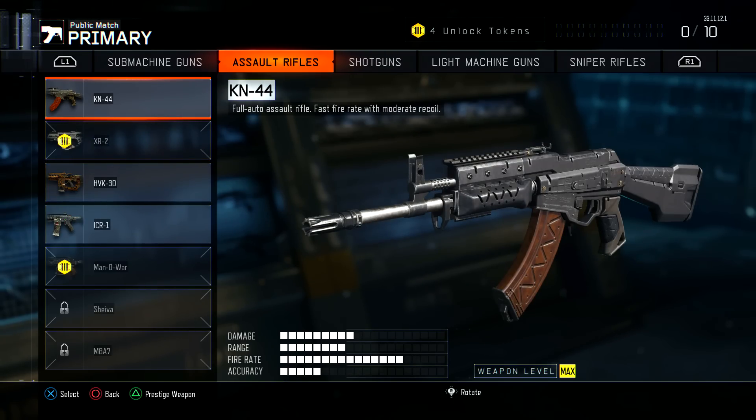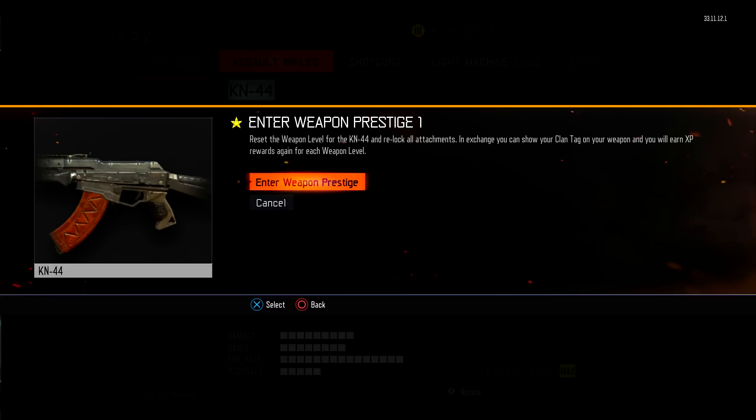Now, if you're on Xbox One or PlayStation 4 — on Xbox One you're going to hit Y, and on PlayStation 4 you're going to hit Triangle. Then it's going to say 'Enter Weapon Prestige' and it's going to say reset the weapon level for the KN44, or whichever gun you're prestiging. It takes off all your attachments and stuff, but in exchange for that you get clan tags or the kill counter. Go ahead and hit 'Enter Weapon Prestige'.